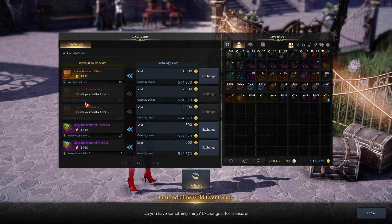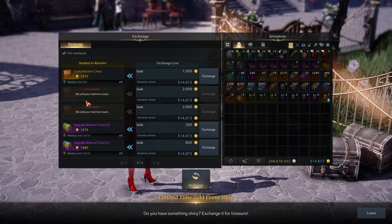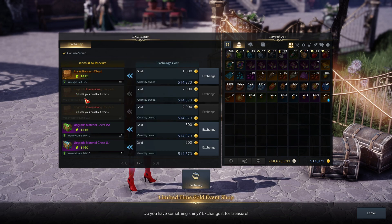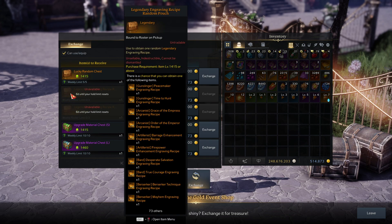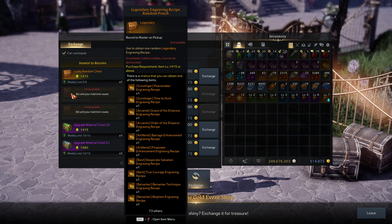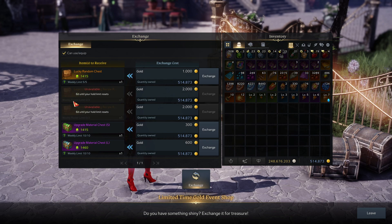I already bought the legendary engraving bags, so let's talk about those first. There's no easy way to say it — this is just pure gambling. Week one I got six books that were completely useless: Emergency Rescue, Contender, etc. I lost all my money. This week however I got Hunger, Grudge, Empress, Desperate Salvation, and Mayhem, so I made about 50k.